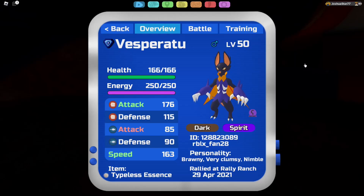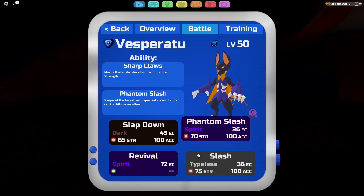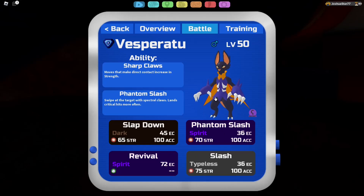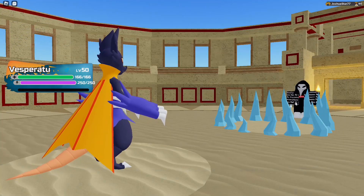Number five on this list is going to be Vesperatu. It makes sense — it's kind of like a vampire bat. It looks really scary and it hits very hard. In PvP, this thing is scary because it can hit Eclipse now. So all of those teams that run Eclipse now have to worry about the potential slash coming their way.